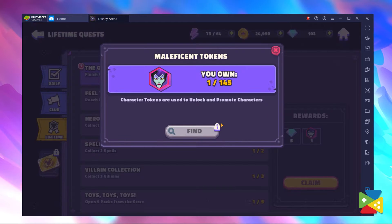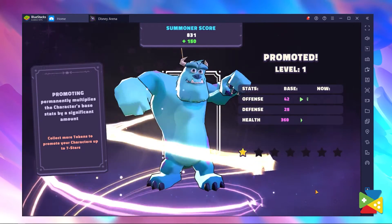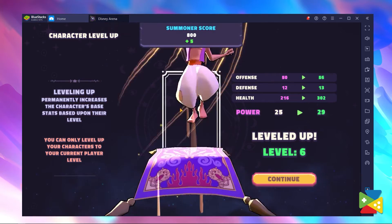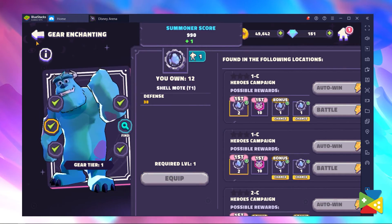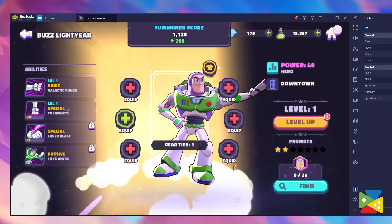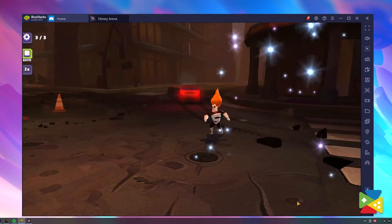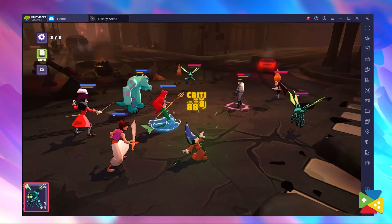Even if you get a token from a character you already have, don't despair, as they can be used to promote heroes and make them more powerful in battle. In fact, there are multiple ways in which you can improve your team. Aside from promoting, characters can also be leveled up by using level-up potions, and they can be equipped with various types of gear that boost their stats. So always make sure to keep your characters at the top of their game, as your opponents will only get stronger as you make your way through the arena.